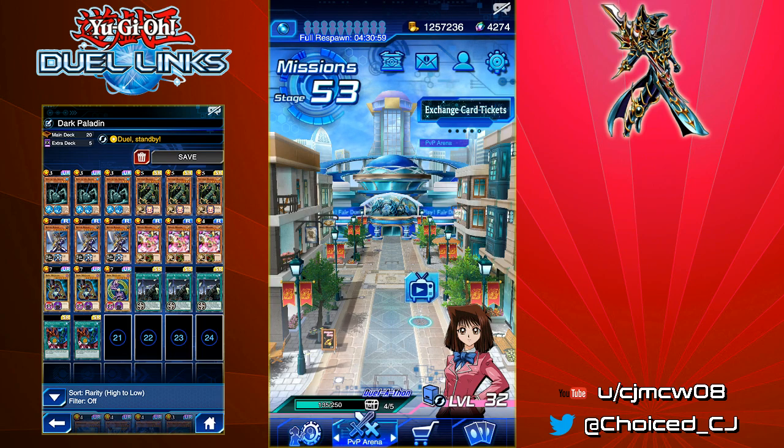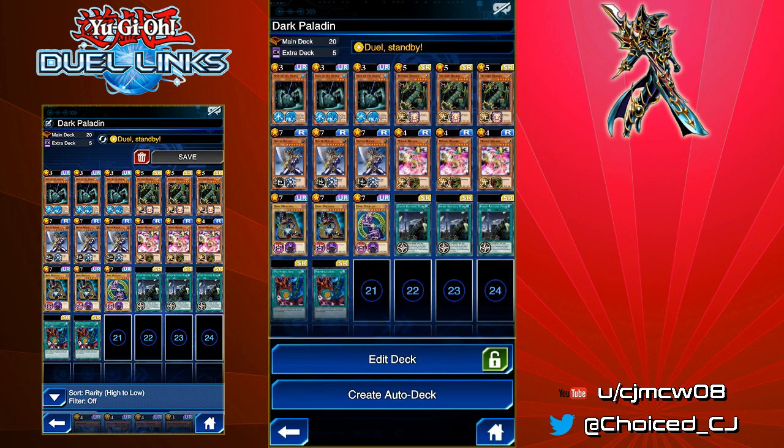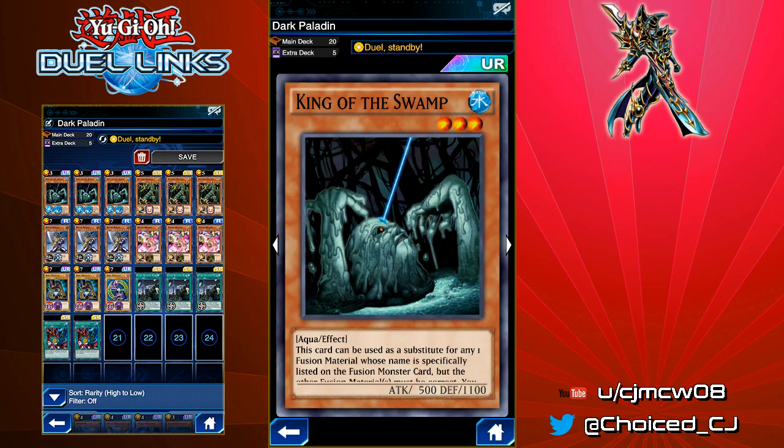We have a Dual Standby deck with Teya that we're going to use, as you can see here. It's got Triple King of the Swamp. Obviously, not everyone's going to have three copies of this card — I was very lucky to get some good pull luck, and I pulled this within the first 60 cards of my first box, and my second and third box. This is a good Fusion Substitute monster, and it can also be traded for Polymerization if you need it. You can substitute this out with any Fusion Substitute that you'd like, but you won't be able to trade it for Polymerization.